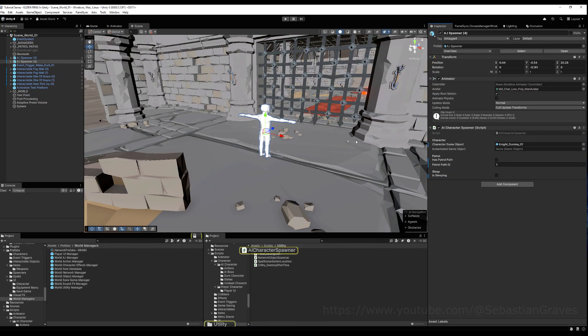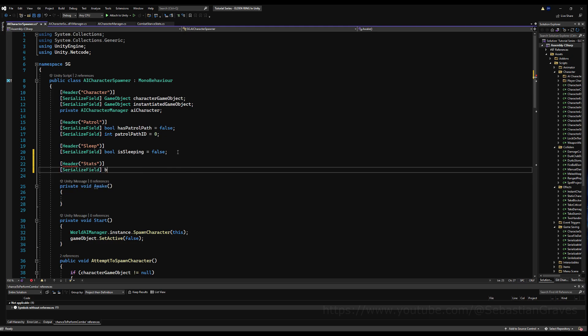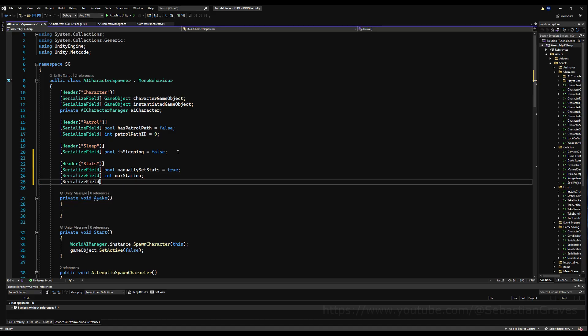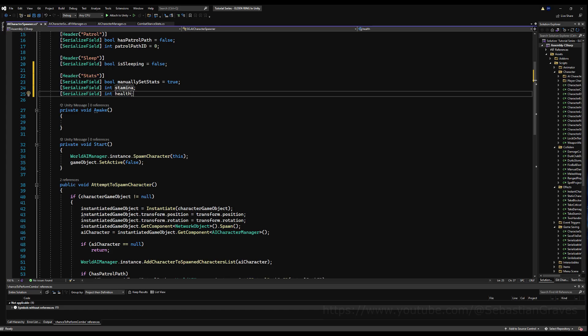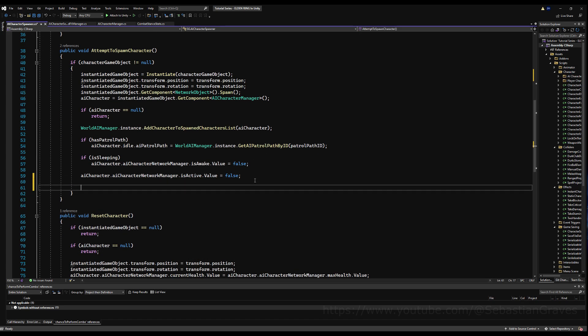I'm also going to adjust my character's stamina. We shouldn't do it directly in the prefab because network variables don't like being changed there. Go to the AI character spawner in the world. Make a new header called 'Stats' and a bool for 'manually set stats', set to true by default. If this is true we manually set stats when the character spawns. Then add ints for stamina and health. If you want to get technical you could set strength, dexterity, and faith, but we're just going to do stamina and health here.